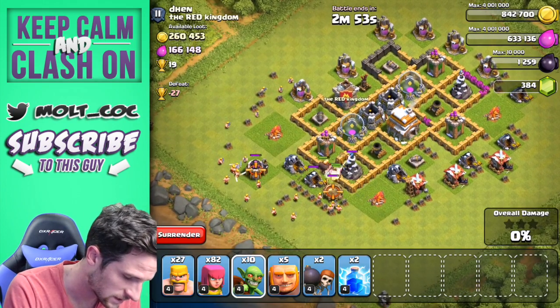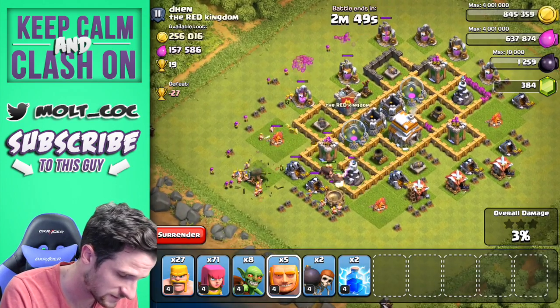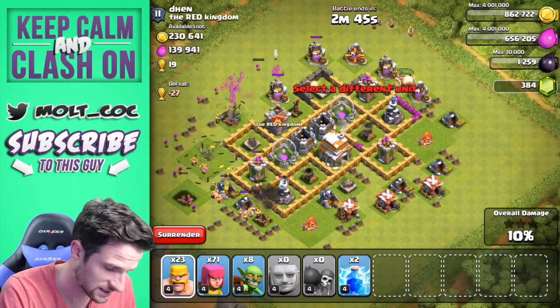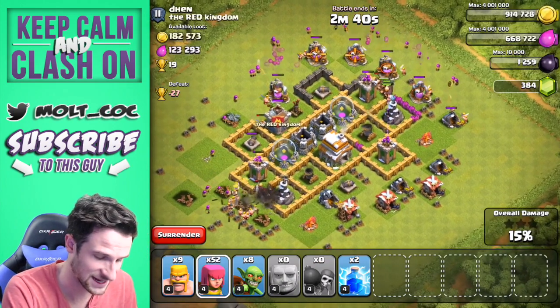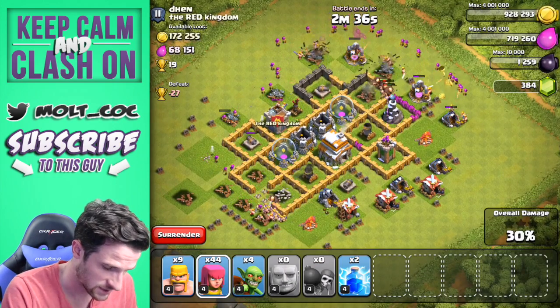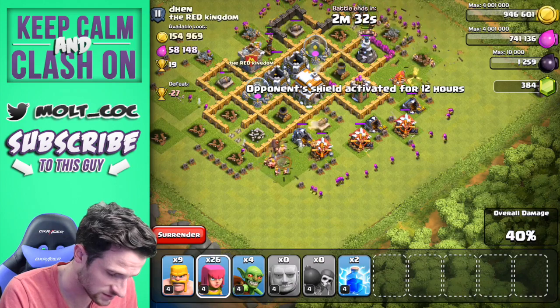Get some goblins out here to help out, then drop off these five on this side. Get them up in there — this loot is definitely going to help out. I would have attacked this base even if I was farming; it has 19 trophies which is perfect. Let's go ahead and drop off some troops down here as well — some of those barbarians are working their way around.